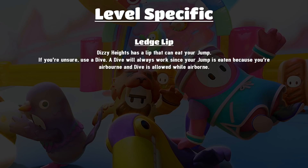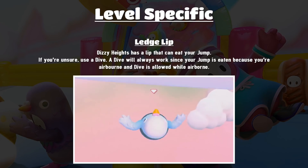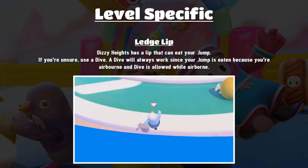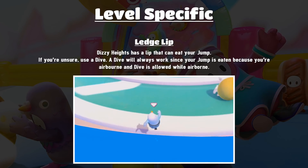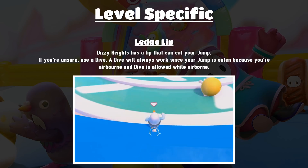Next we're talking about Dizzy Heights and the ledge lip. There is a lip at the end just before you jump down the big ledge to the three conveyor belts with the balls that can eat your jump. If you get really annoyed at your jump being eaten, you can just use a dive without jumping — a dive will always work since your jump is eaten because you're counted as airborne, and a dive is allowed when airborne. A dive will reach onto the platforms, so feel free to use that as a safety net.